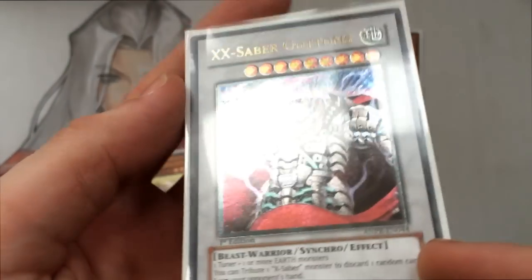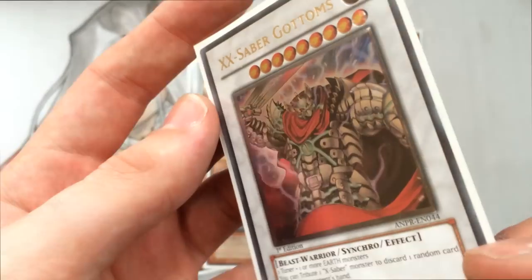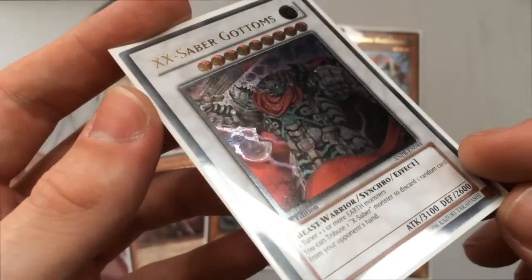Gotham's looks really cool in Ultimate. I completely forgot this card even came in Ultimate — I don't know why, I just did. And I think it just looks really awesome. It's the layering on the card that looks really nice. For some reason it's a little bit difficult to show you currently.